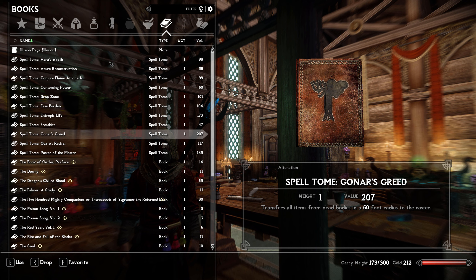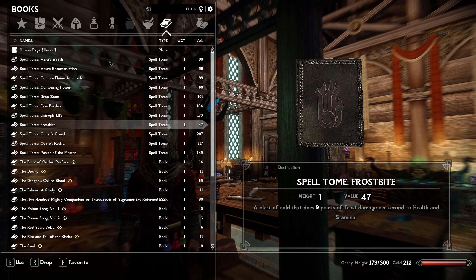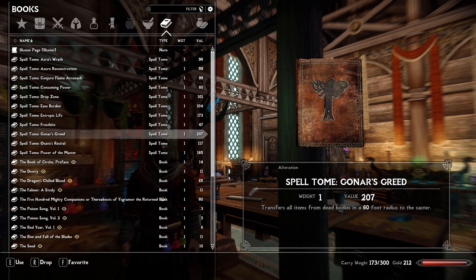I picked up Frostbite earlier but never learned it because I probably won't use it, though I remember there's a quest in the Dragonborn DLC where you need it, so I'm holding onto it. I also got Gonar's Greed, which transfers all items from dead bodies within a 60-foot radius to the caster — really useful if I kill something and don't know where it landed.